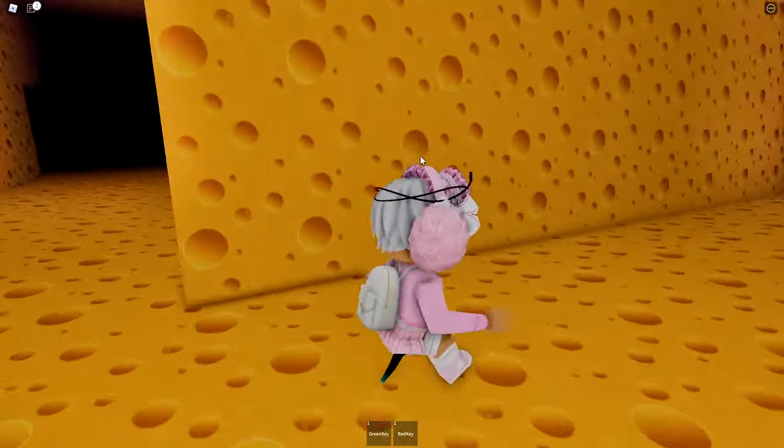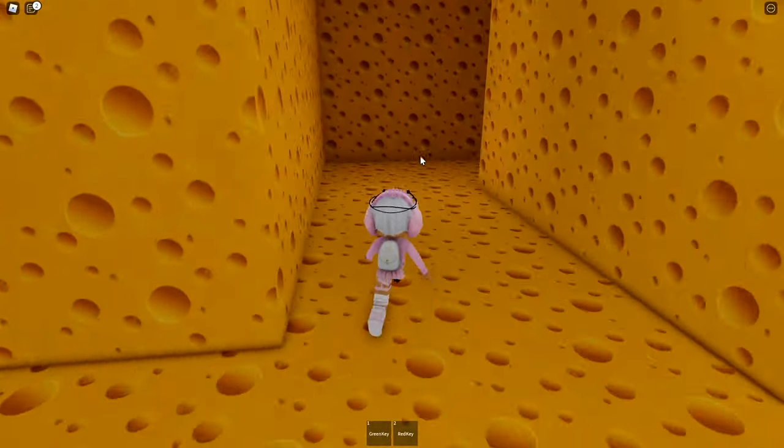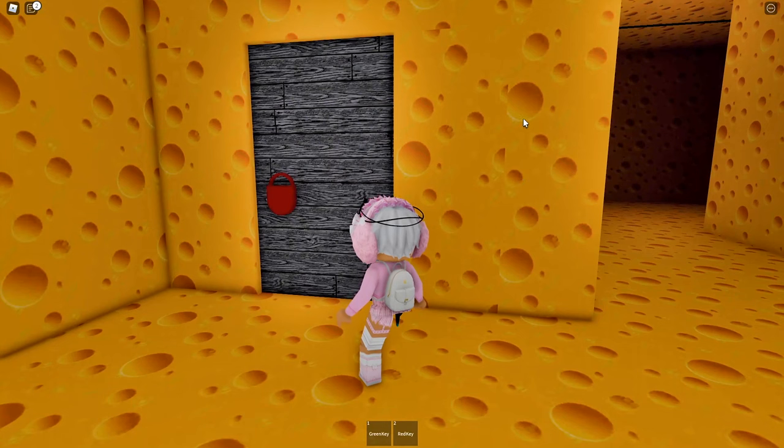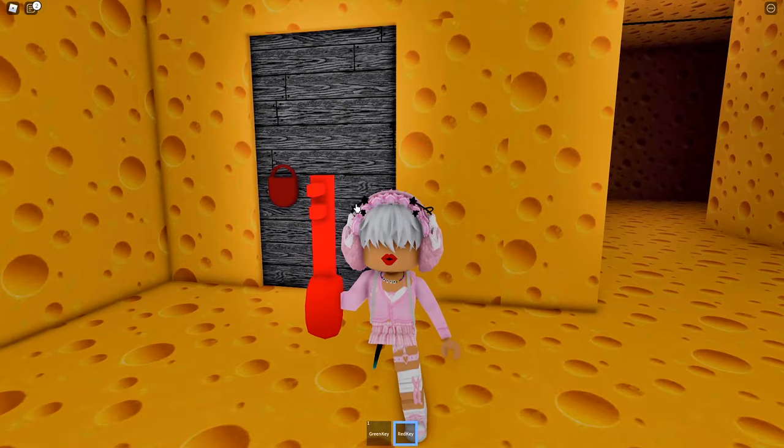The rat's chasing after my friend. Take a left, now another left, and on our right there's a door with a red lock — we want to use the red key to open up that door.